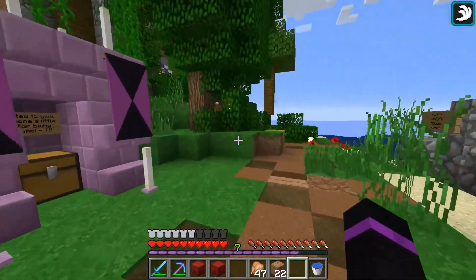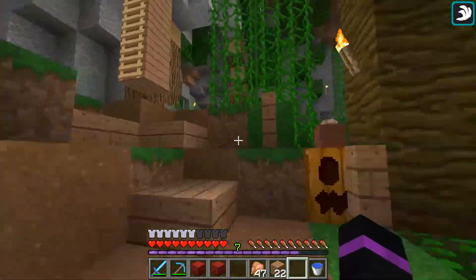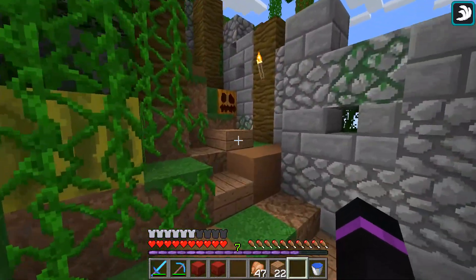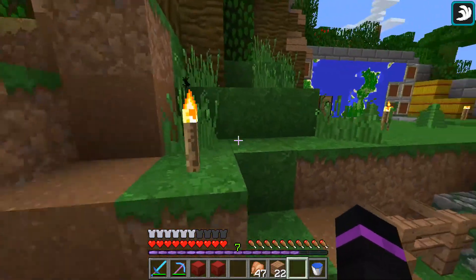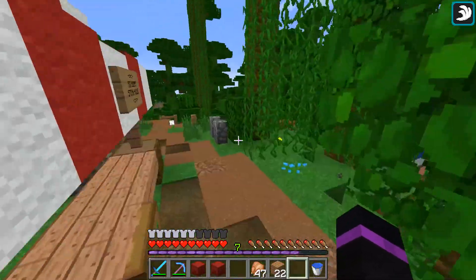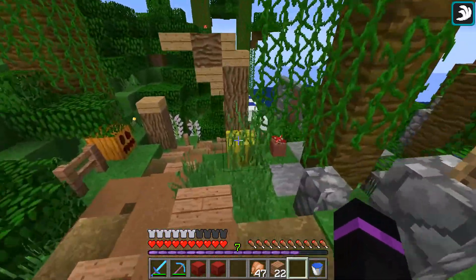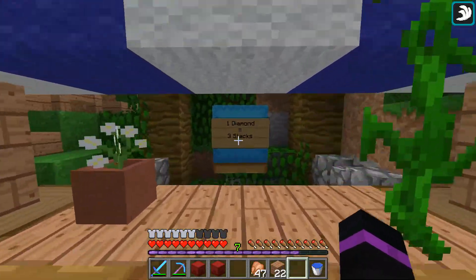Jados had offered this stand for one diamond, but I insisted on paying five diamonds — I thought it was an excellent play since it's so close to spawn. I couldn't really think of any other simple materials to sell, so I went with sand. It's very easy to collect, I can make a profit off it, and someone could make use of it — they can turn it into glass and other things. Nice little build, Jados, you are talented!